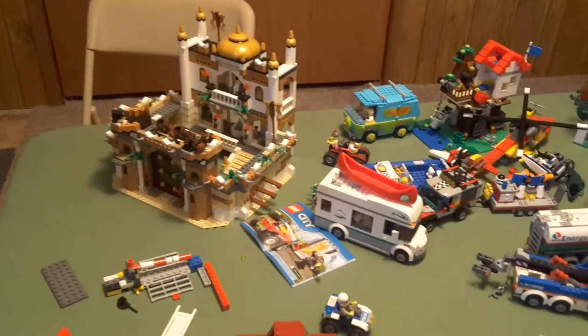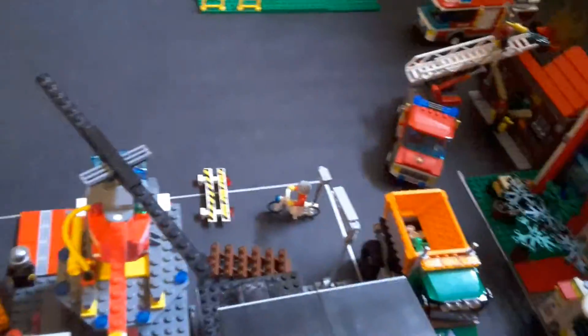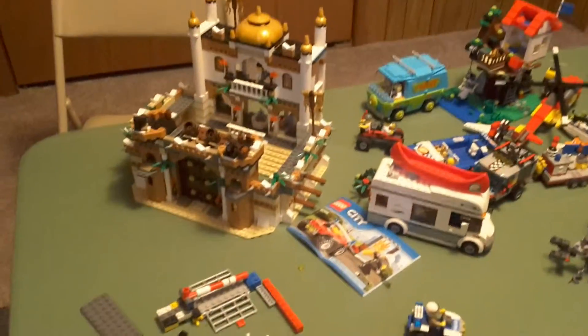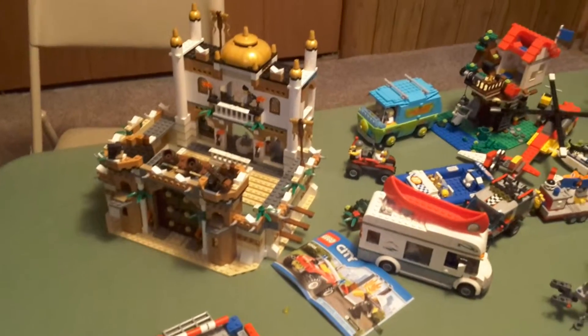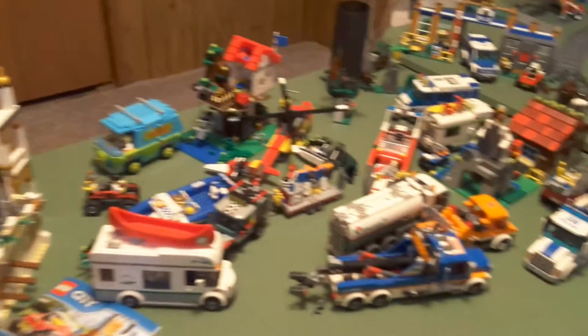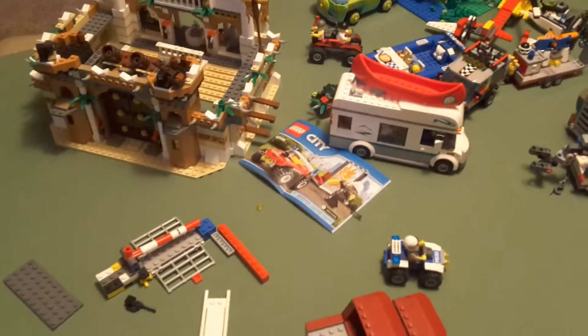I tried to find a way to take that stairs piece — which is right there — and fit it into the temple so that they'd have a way to get to the catapults. But it didn't work out. They kind of already have stairs on the outside which can slide onto the inside, so they'd have stairs to get up there.